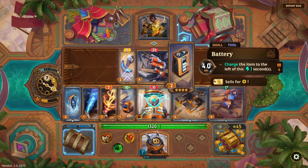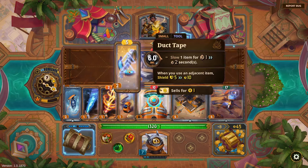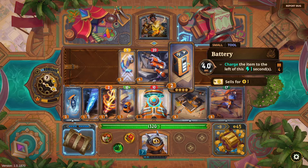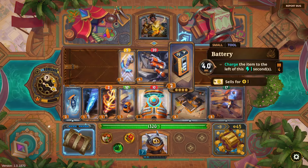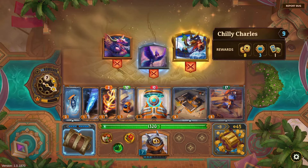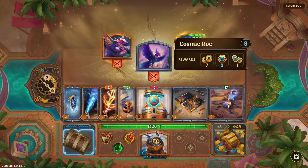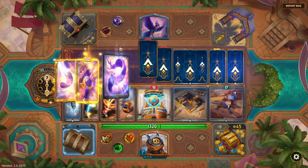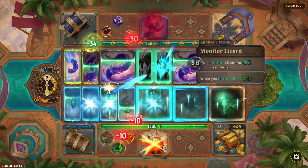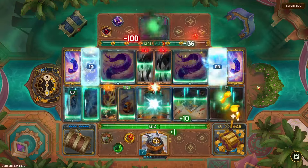'Last time you went cheap — when you haste, slow, freeze, burn, or poison, charge this.' That's funny. I don't think I want to be playing other weapons. Battery: 'charge the item to the left of this.' I don't like how that works out. Oh, Chilly Charles has some new art — very cool. Should I have taken on the Viper because it has poison-related stuff? I just figured this guy has feather but I probably should have gone for the Viper.